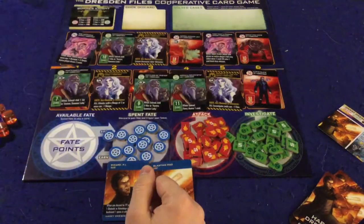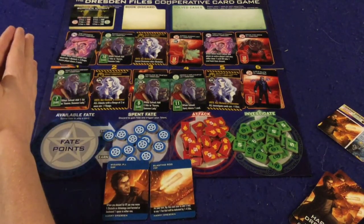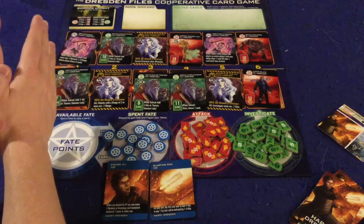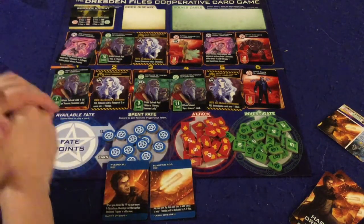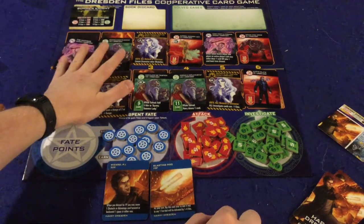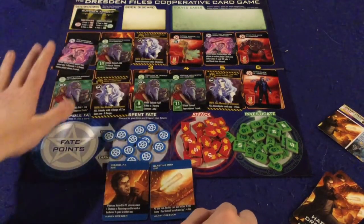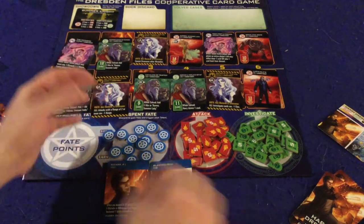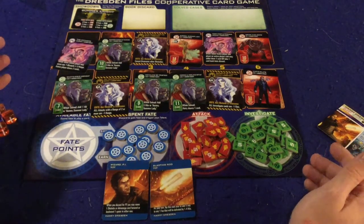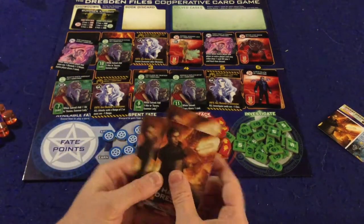In the Dresden Files cooperative card game, you and up to four other players are going to be going out on a Dresden Files book adventure. You're going to be completing the story of one book — each book is actually 12 different cards. Right now I have the Summer Night book set out. These cards will have various effects: some will be bad guys, some will be mysteries you have to solve, some will be obstacles, and some will be advantages you can gain.